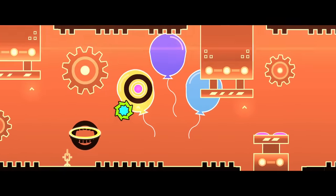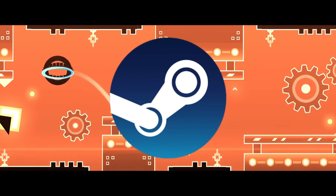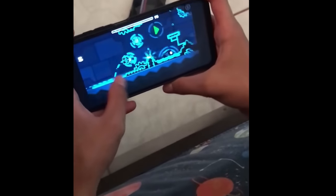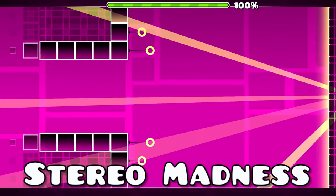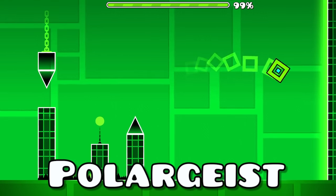Achievement 1: The first achievement in the game is one of the two Steam achievements that's only available on PC. So if you're playing on mobile, this one does not exist. You get it by completing the first three main levels: Stereo Madness, Back on Track, and Polargeist.